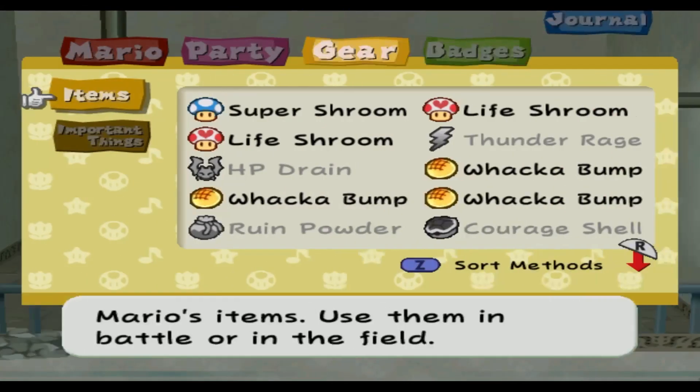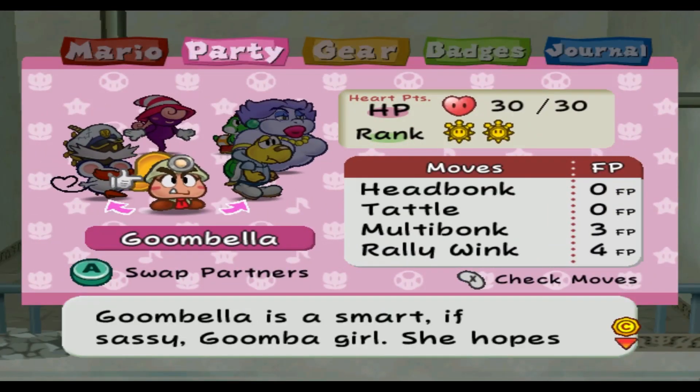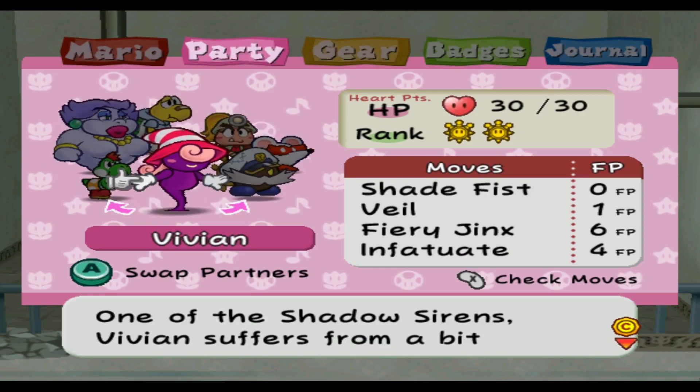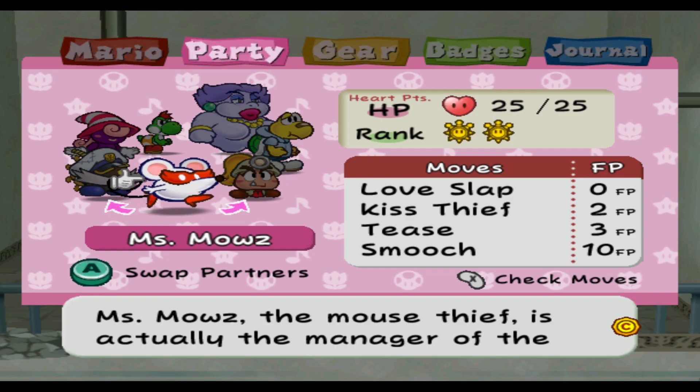I'm just gonna take a quick look at the partners, because that's my way of remembering the stages of the game. So, we didn't have to do Rogueport, but Rogueport's the hub — in order to get anywhere else, we gotta go back here anyway. We went to Petalburg — that was the first stop. We went to the Great Boggly Tree. That was the stop before Twilight Town. Went to Glitzville. We were just in Twilight Town. Went to Keelhaul Key, and we had to go to Poshley Heights.